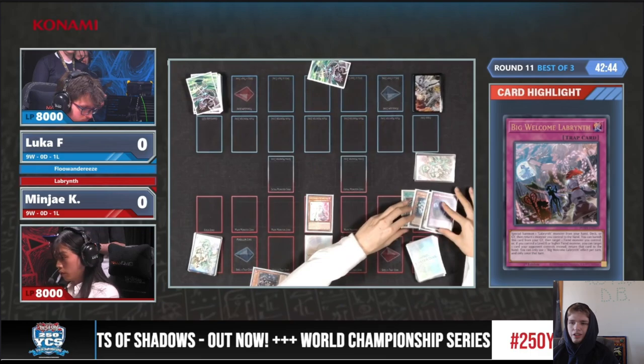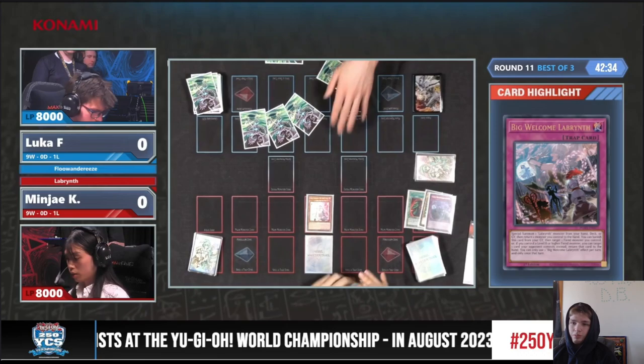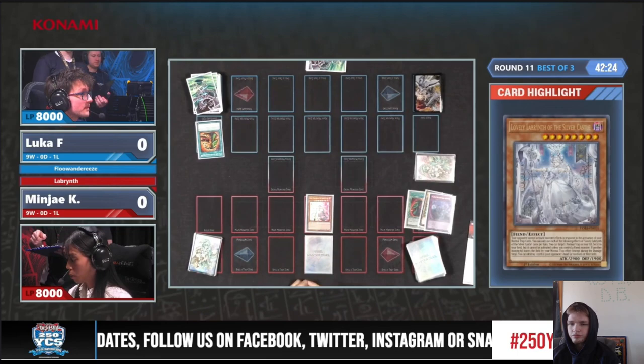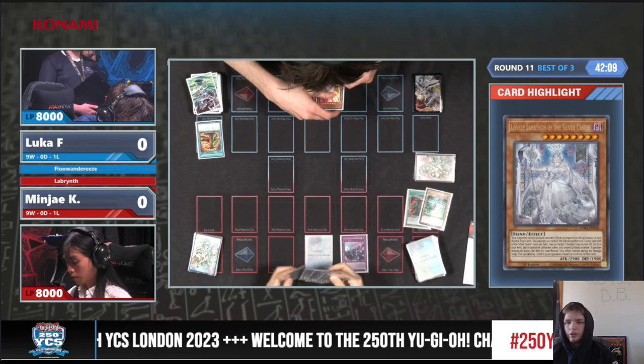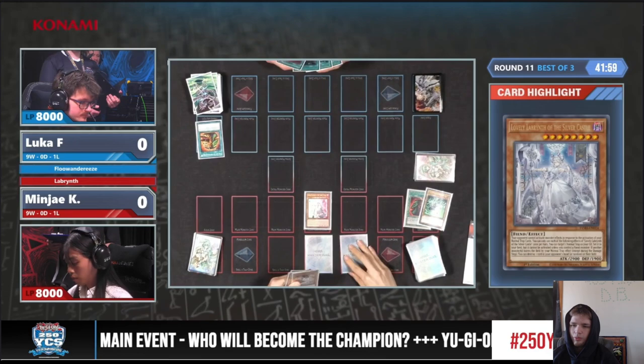It's interesting to see Luka-F playing Floundaries — I know that they played Branded at Vegas. Playing Floundaries for this event makes sense because there's no Zombie World anymore, that is completely out of the format. Extravagance gets destroyed — that sucks, that card says Draw 2. They're going to activate Lovely Effect to reset the Big Welcome Labyrinth, and that's going to go through.